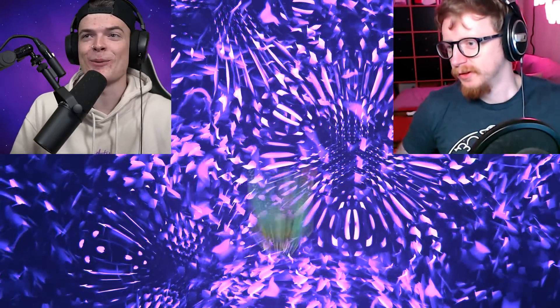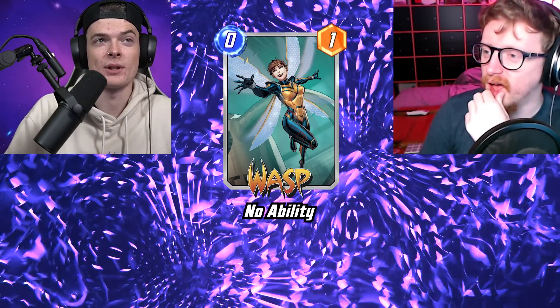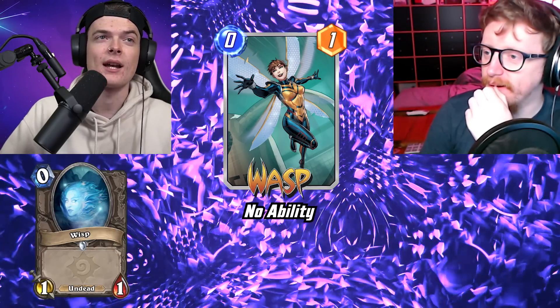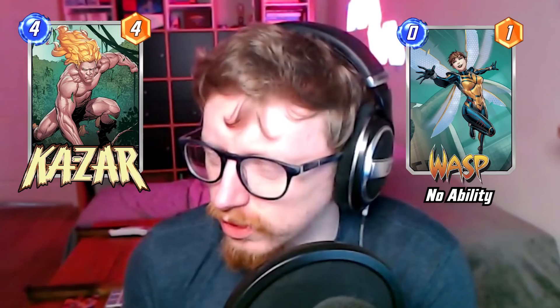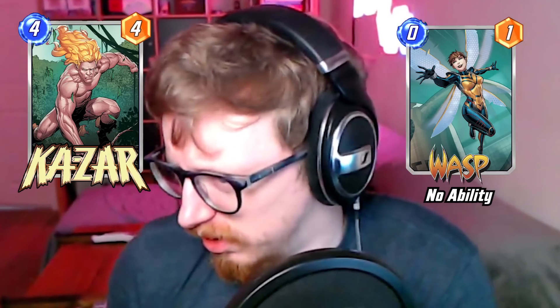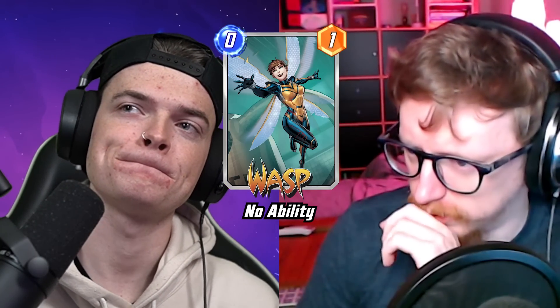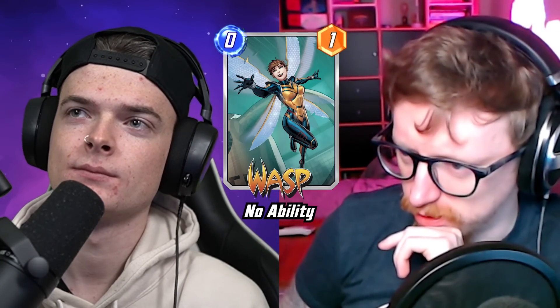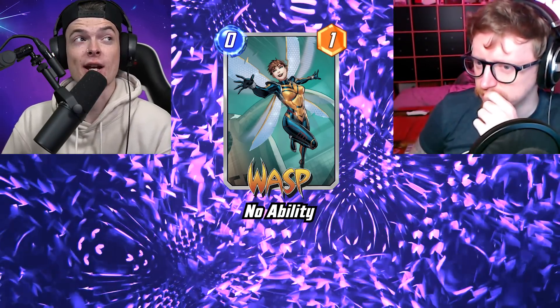Next up is Wasp — a zero energy one power card with no ability, just flavor text. Very comparable to Wisp in Hearthstone. She obviously doesn't benefit from Kazar which is a main benefit of zoo decks with lots of one-drops. I'd say it's an average card — bang in the middle.